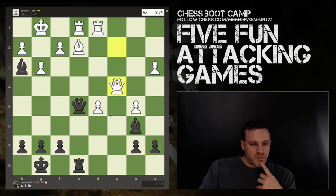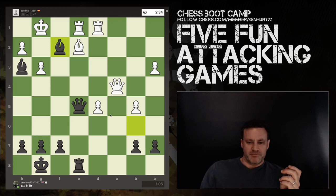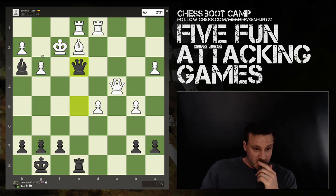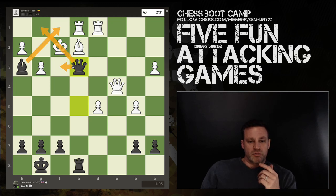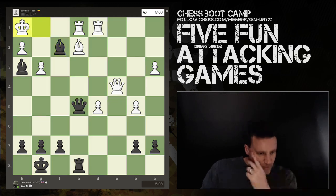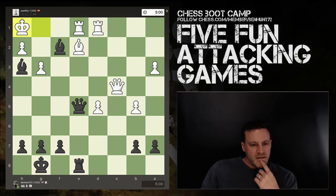Here is a really lovely finish — I'm super proud of this. Bishop takes f2 check. The king has one option: go in the corner or take the bishop. Can't go here or here because of my bishop. King takes bishop and now — can you see it? The final move: queen e3 is checkmate. Bishop there, queen there, queen's covering that square. It's a lovely checkmate. If the king had gone into the corner I'm not quite sure how it would have continued — it would have forced an exchange of queens, and you'd have to be careful about the back rank mate.